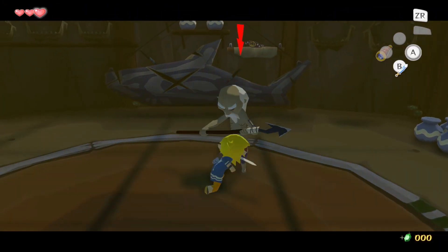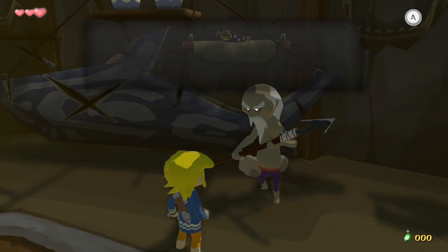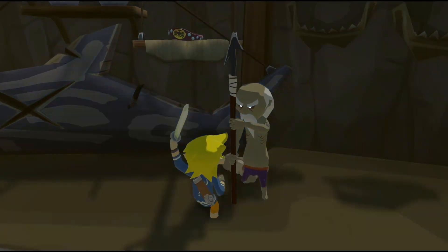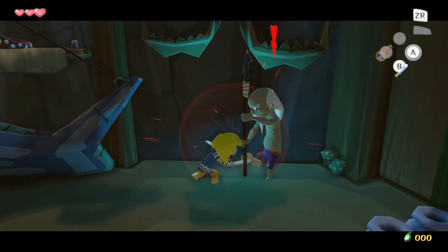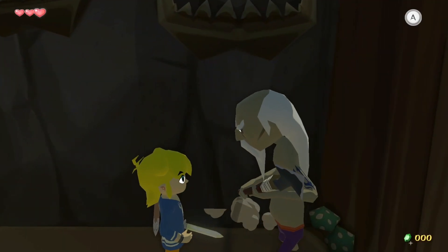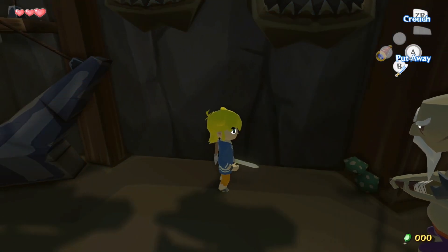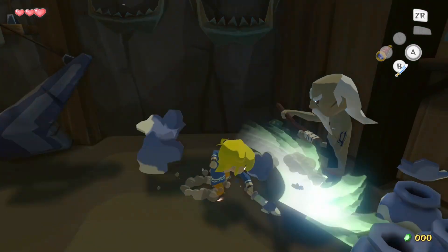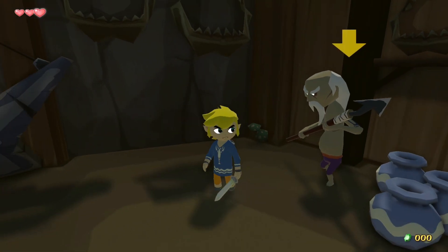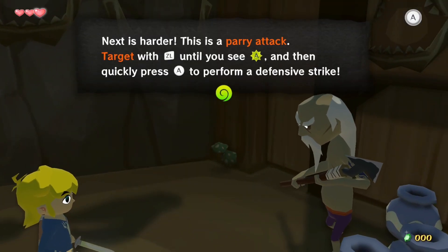You could also buy a Tingle Bomb for 10 rupees — that was the special bomb you needed to use in order to find the Tingle Statues. You had to use a Tingle Bomb on the areas where they were hidden, and then you could locate them. In the HD version, you use regular bombs, and of course the Tingle Statues aren't as important because there's no Tingle Tuner.